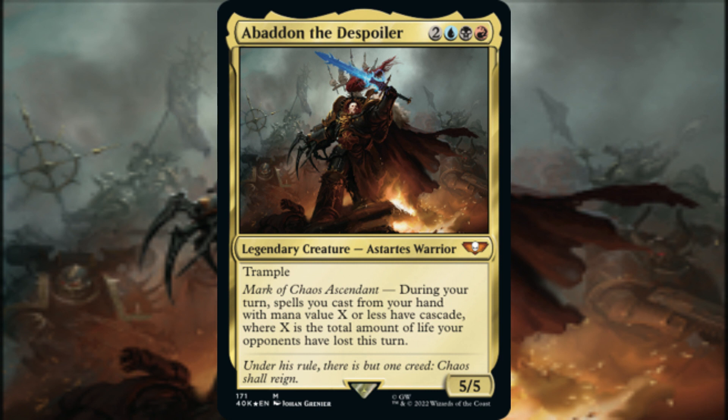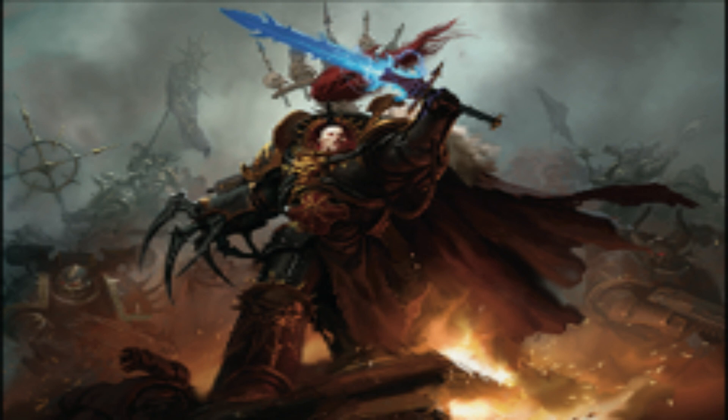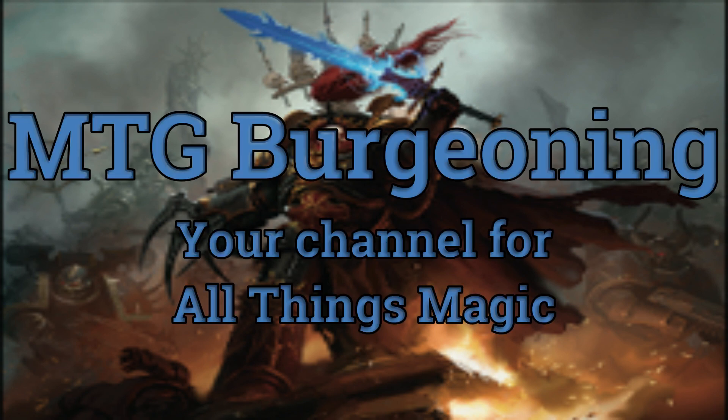This video provided a blueprint for building the core of a Cascade Commander deck with Abaddon the Despoiler as the General. The cards showcased are suggested options for crafting the thematic core of a Cascade EDH deck, in addition to providing ways of optimizing this theme. Removal spells, disruption, ramp, and the land base can vary from build to build and are dependent on metagame preferences and availability — in building-around videos like this one, these deck components are left in the hands of each individual deck brewer. If you found this video appealing, be sure to check out our other building-around videos through the playlist on your screen, and don't forget to let me know your thoughts about the core of this Cascade build in the comments section below. This is MTG Burgeoning, your channel for all things magic.